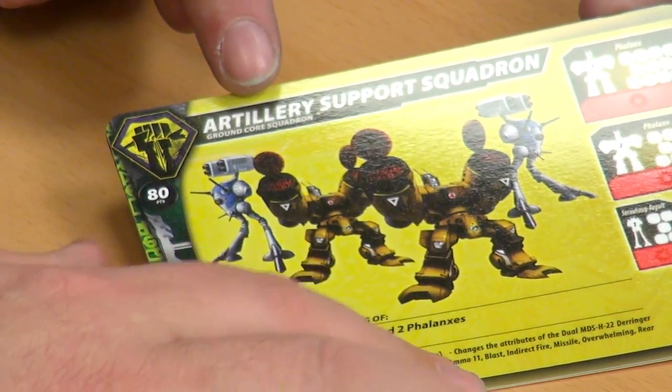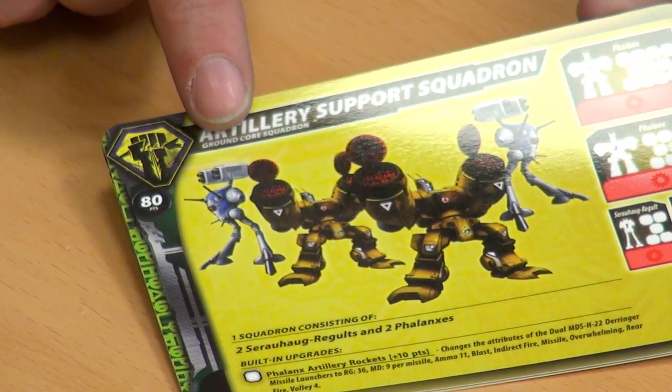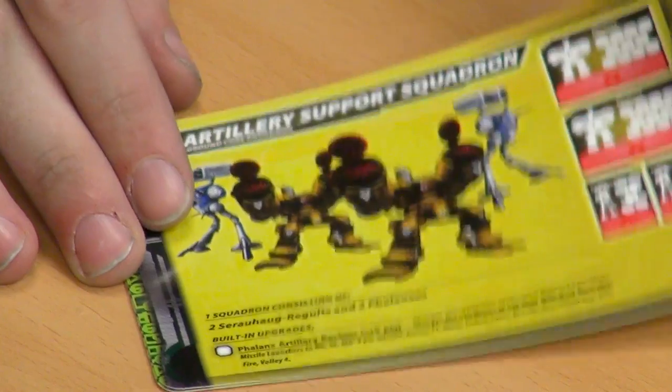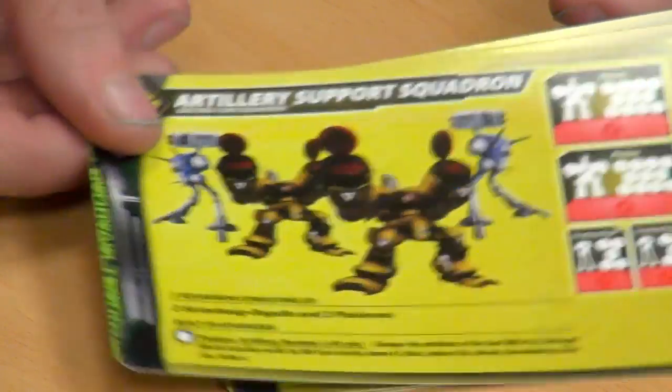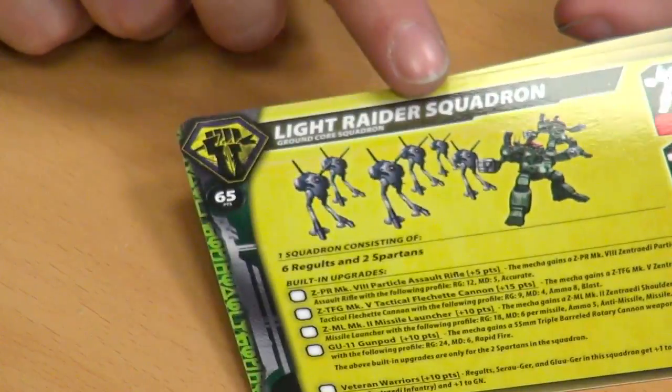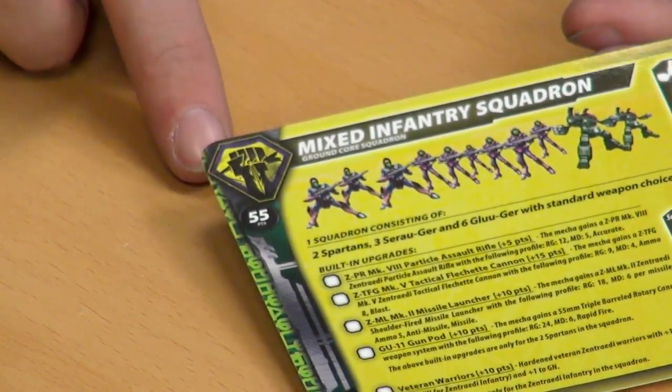These are the Malcontent cards. The Malcontents are from that post-war period where the Zentradi have more or less been defeated but they're trying to rebel, joining with human rebels, so it's mixed units. So even though I've got two factions in that base box, I can mash them all together into one massive army? Yeah, you actually have three factions — the Zentradi Armada, the UEDF, and the Malcontents.